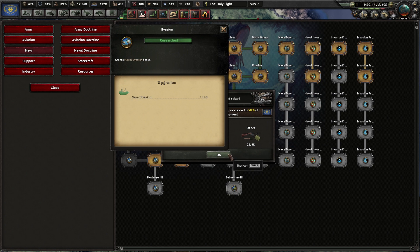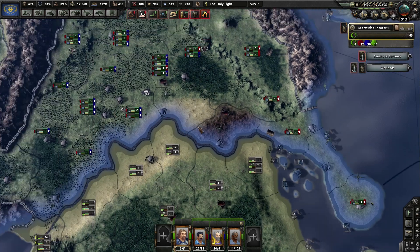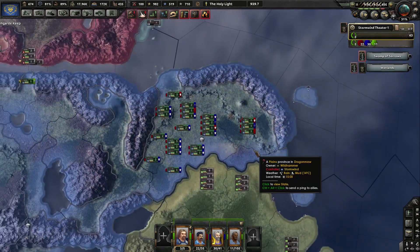Yeah, they have no chance against my heavy cavalry, which is upgraded to the max. Just take the capital, and you guys — can you go in here? Sure. There we go — there was the peace. I already did evasion, so — Destroyers Two. So yeah, this war is over.